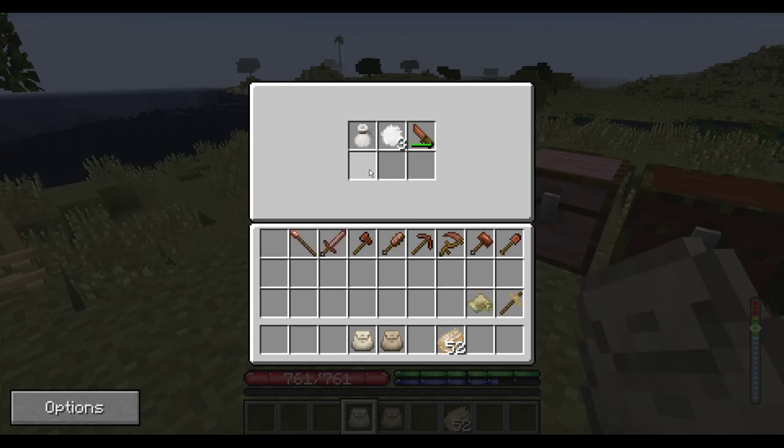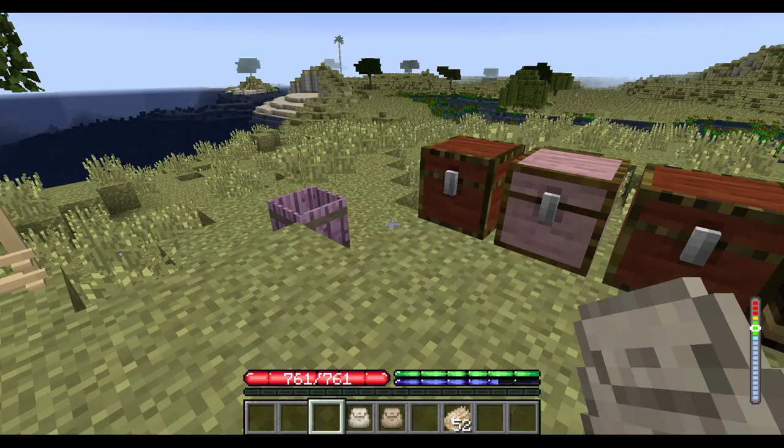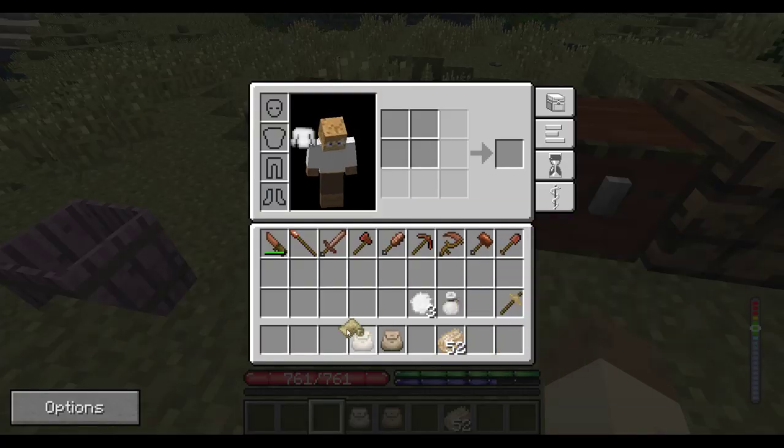I decided to add these when I was exploring in a world and I could not find clay. I was traveling and traveling, and I was just thinking I need some way to carry stuff around with me. So I had the idea of having a rawhide bag — that's where that came from.